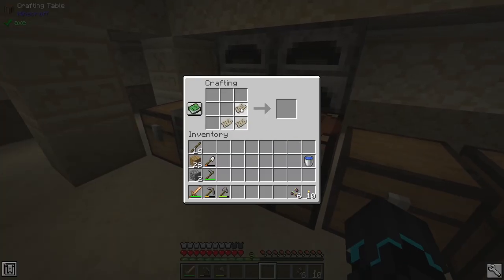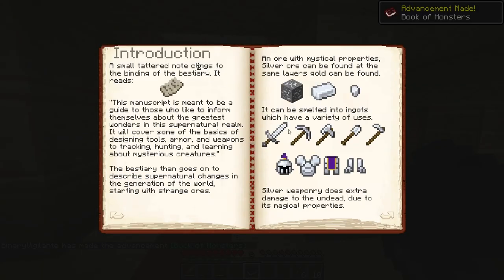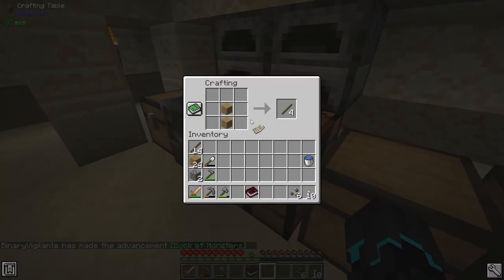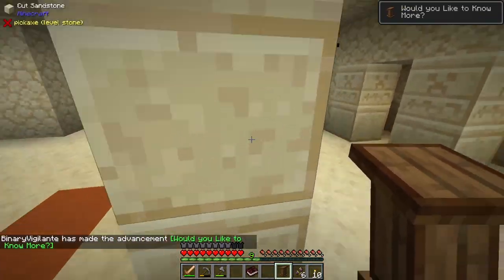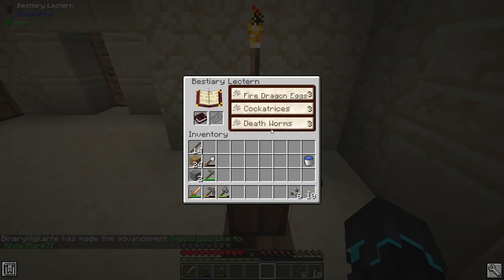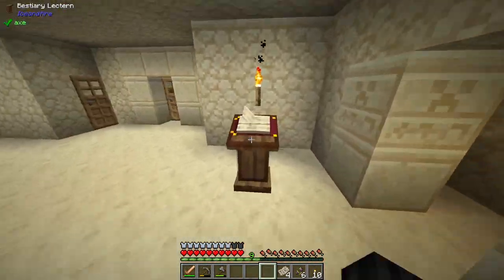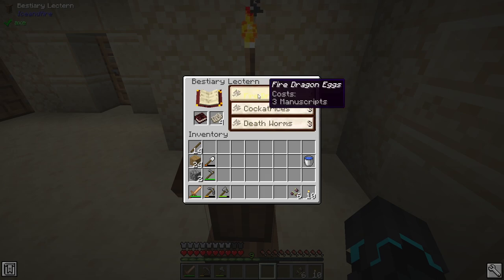Another thing I really wanted to make was this right here - the Ice and Fire bestiary. So now we have made that, and I also really want to make the Bestiary Lectern and I'm going to place it right over here. Boom! Sweet. Now we can actually use the manuscripts that we get in here.